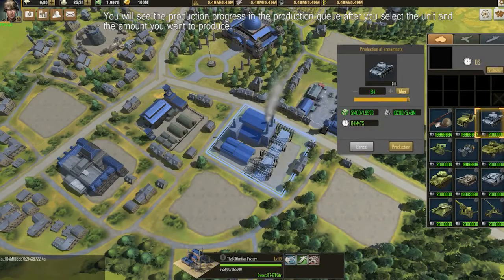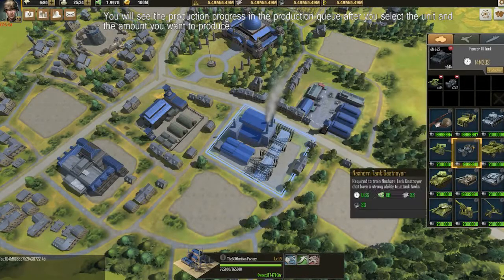You will see the production progress in the production queue after you select the unit and the amount you want to produce.